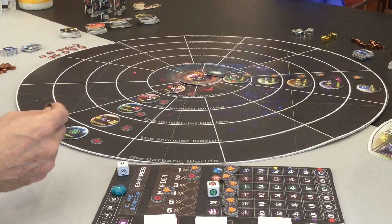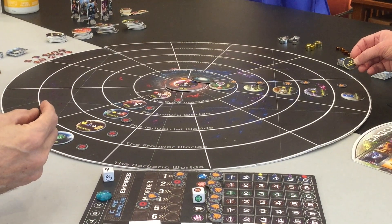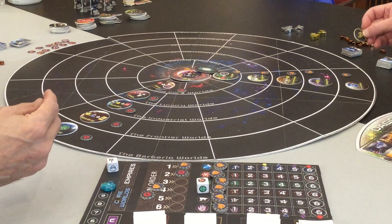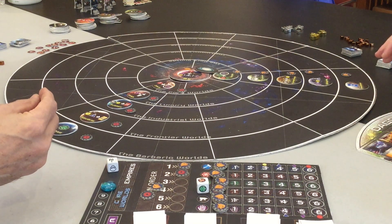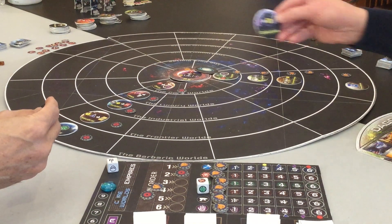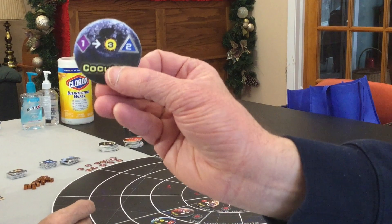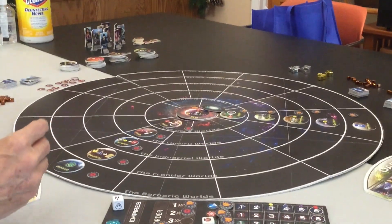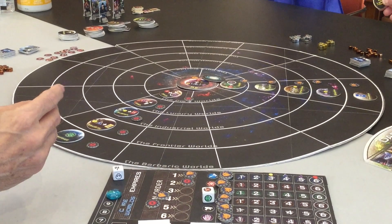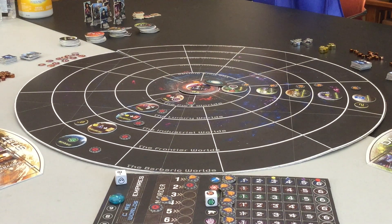The next thing we're going to do as part of setup is we have these multiplier tokens. Each of us can pick one space in our empire and place one down. A multiplier token means that no one's been to that world in a while, so that world is building up resources. Instead of piling resources out onto the table, we just use these. If something has a cost — like this world here costs one prestige for three energy and two materials — I can use that twice, but I'd have to pay twice as well. I'm going to place my times-two onto Daedalus.